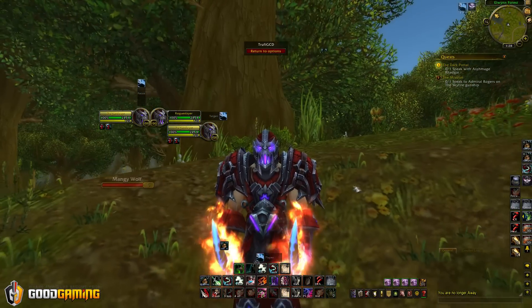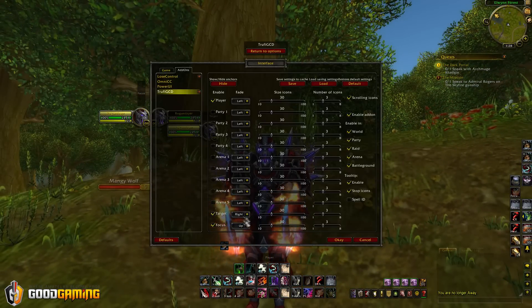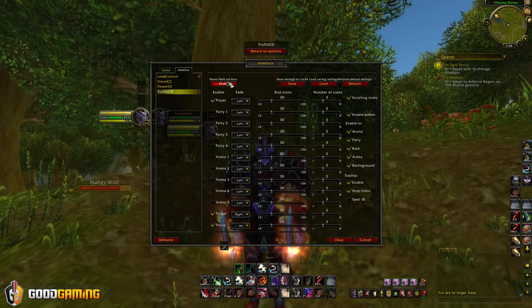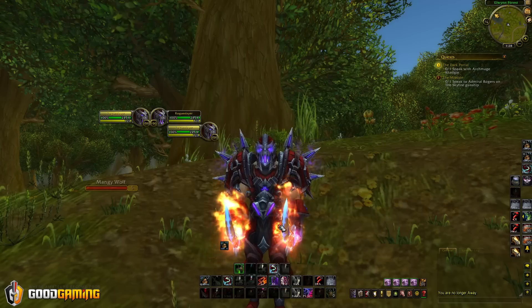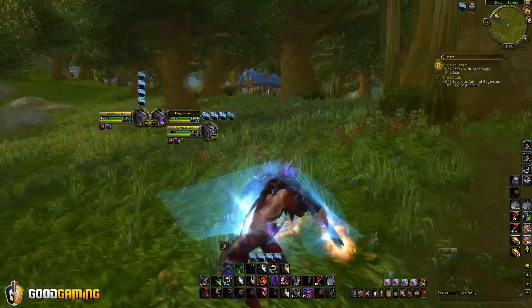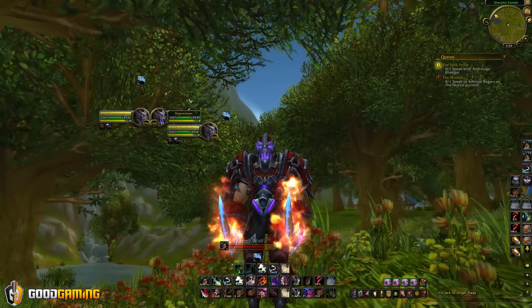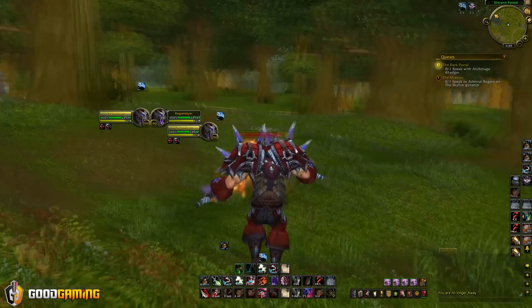That was basically all it takes to set up TrufiGCD. You can change the direction and pick which trackers are active, and once you're done click save and hide the anchors. Now you're rolling in information as to which global cooldowns your enemy is using — which honestly feels like cheating, because how are you supposed to know that somebody cast Mortal Strike instead of Execute other than the sound effect?